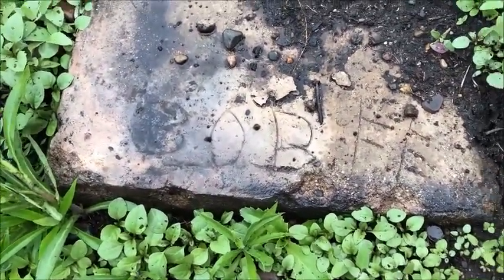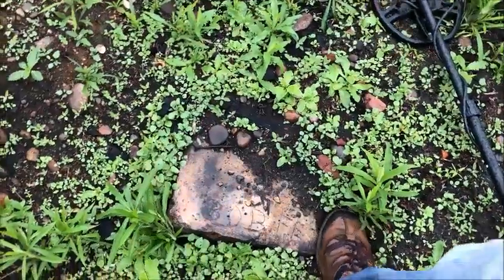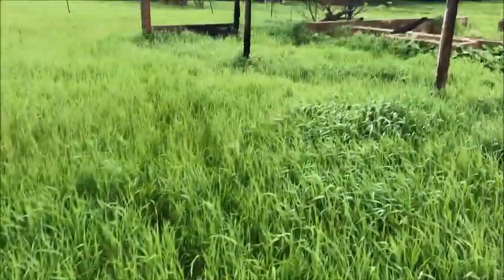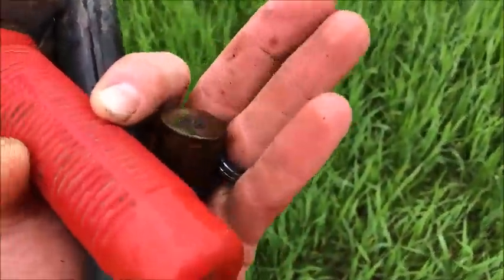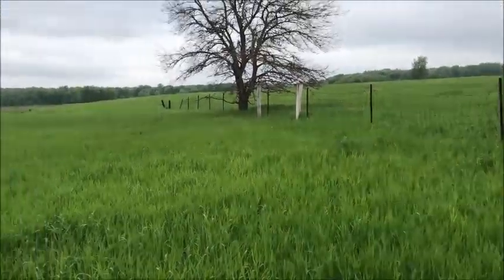Looks like Bob scratched his name into this foundation when it was poured — not sure who that was. Just a couple nails there with it but it says 'Bob Fe' — that's the end of it right there. There's a recent shotgun shell that was fired. It looks like this place was burnt down, must have burnt down recently. There are so many shotgun shells out here. I'm going to go over in this empty space, maybe by that window, and see what kind of signals I can find — looking for some higher tones or lower tones to find some relics.